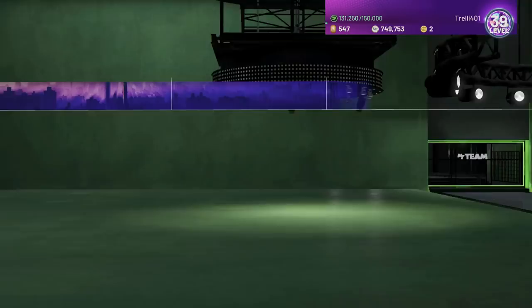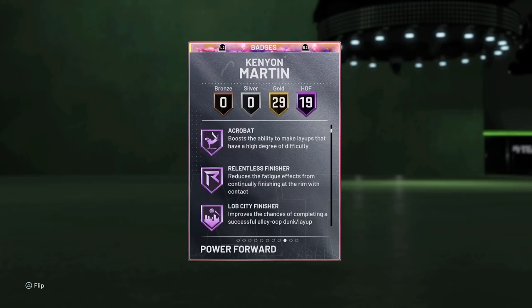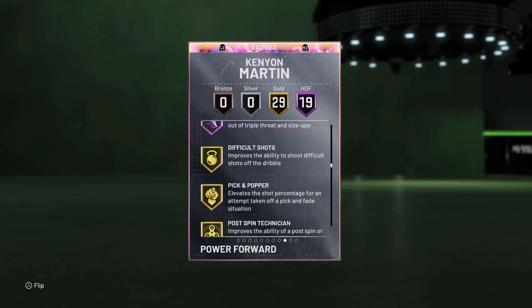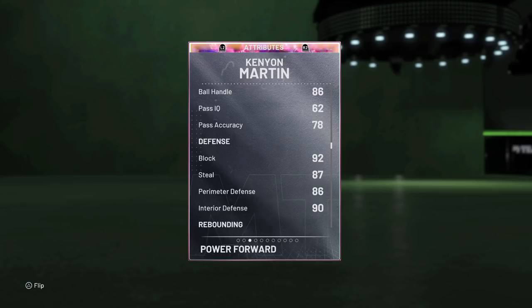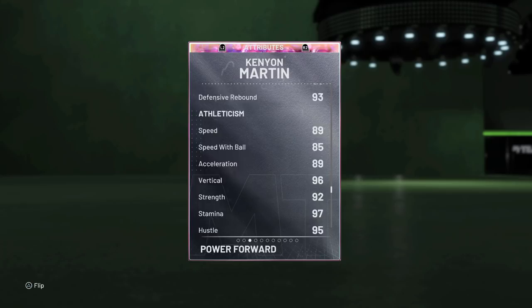We're going to look at this guy's stats as a Galaxy Opal card. He has 29 gold badges, 19 HOF badges - catch and shoot, corner specialist, acrobat, relentless finisher, lob city finisher, rim protector, clamps, heart crusher, deceptive intimidator, pogo stick, post-move lockdown, contact finisher, fancy footwork, fast twitch, giant slayer, downhill, quick first step. Stats-wise he's got a really great post-fadeaway, 98 driving dunk, 98 standing dunk, 86 ball handle, great block, steal, perimeter defense and interior defense.